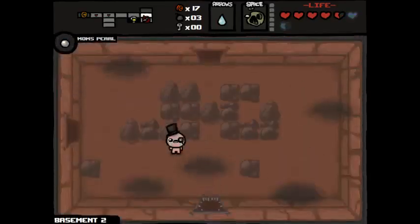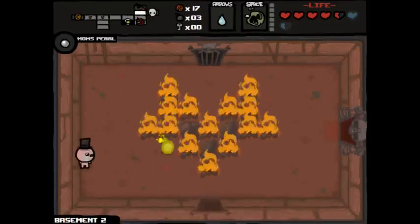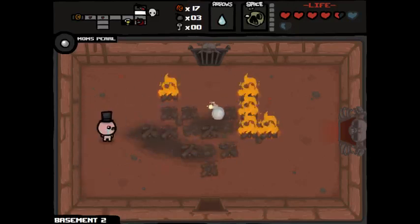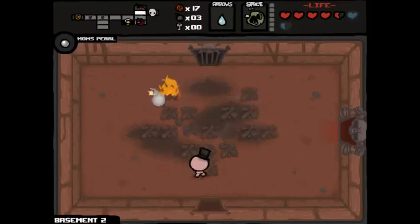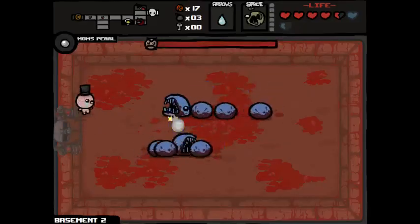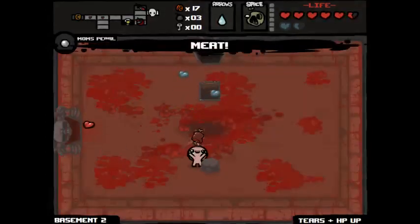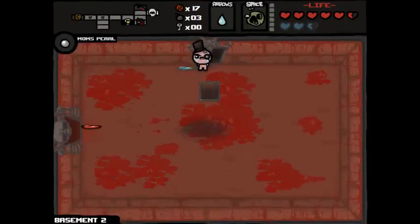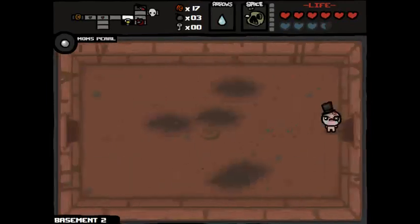I didn't really check here - super secret room. I do want to find the super secret rooms. It has to be down at the bottom, which is the one place I didn't check. That would make sense. Let's kill Larry first though. HP up, please. Thank you. One more HP up and we will unlock Maggie. I've got plenty of floors to go so I definitely will unlock Maggie.